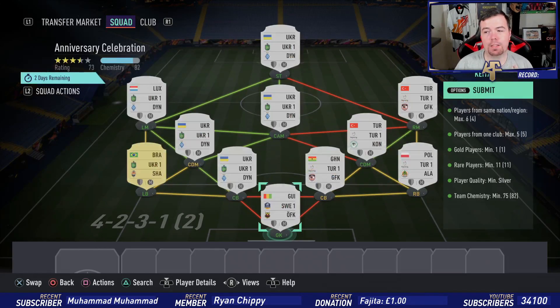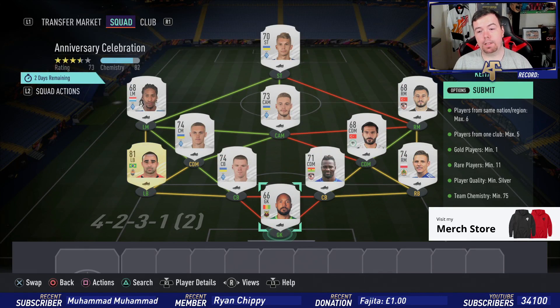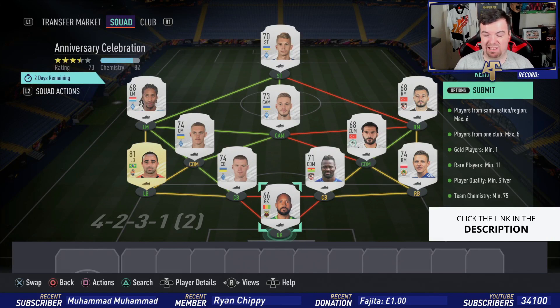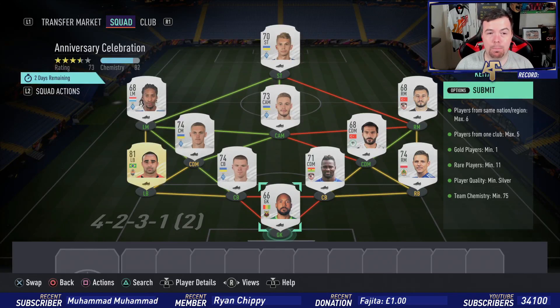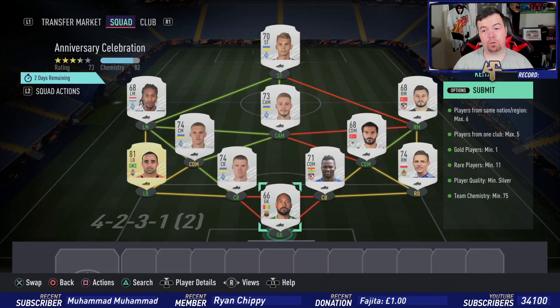Players from one club is a max of five — as you can see, I've got five players from Zenit because I've got a Ukrainian league, Turkish league, and a random goalkeeper. Goalkeeper: minimum one, easy to do. Rare players: you need a minimum of 11, which makes it awkward. What makes it even more awkward is that player quality has to be a minimum of silver — you can't use bronze players.